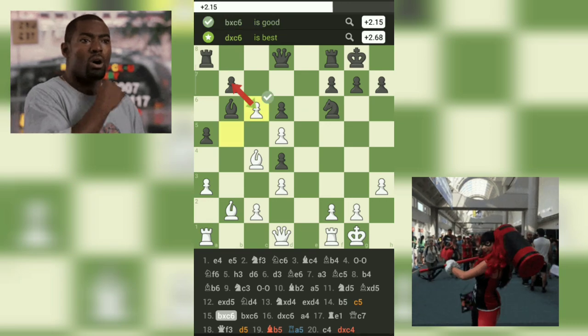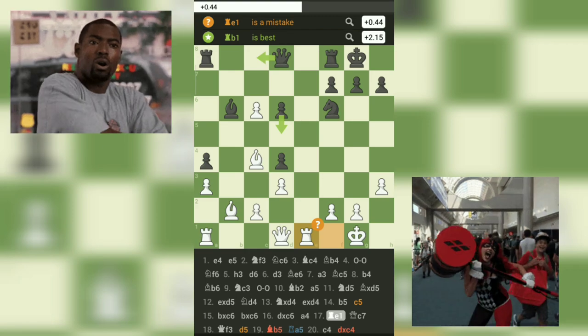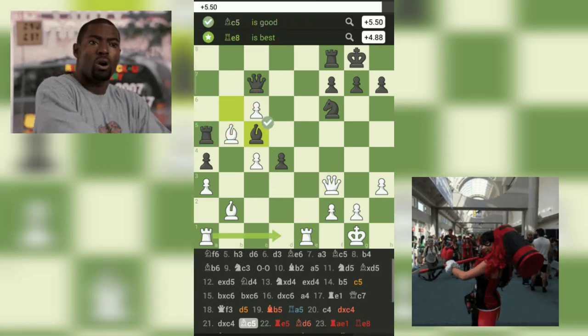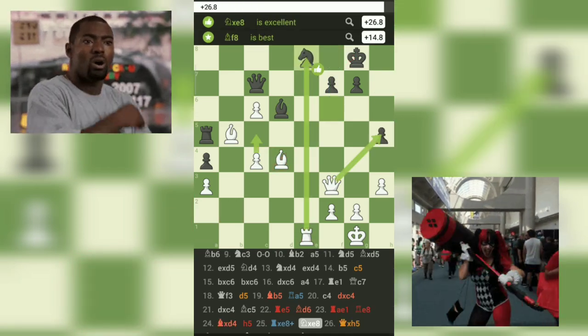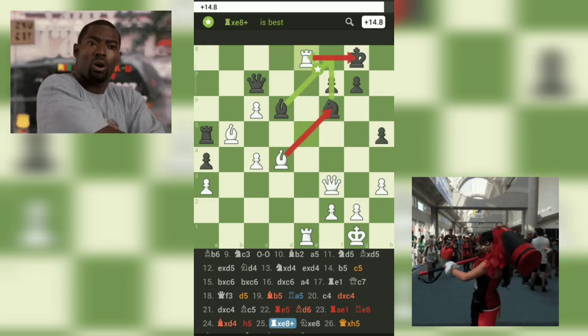Another crucial lesson is the importance of king safety. White's kingside pawn advance, h3, may seem like a subtle move, but it demonstrates foresight and caution. By creating a luft — an escape square — for the white king, white ensures its safety and eliminates potential back-rank vulnerabilities.